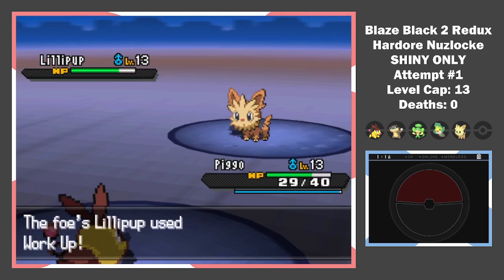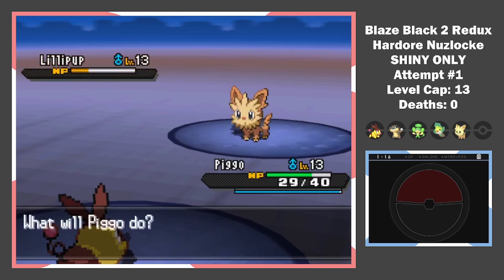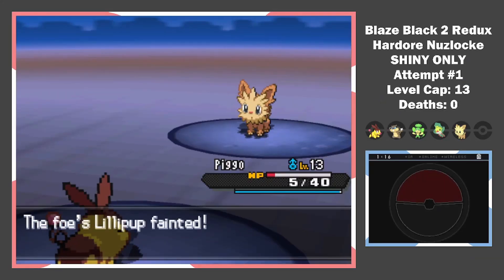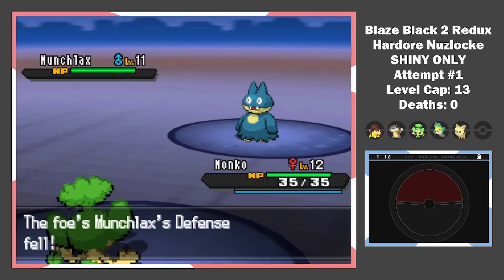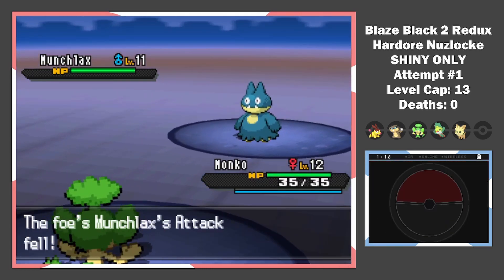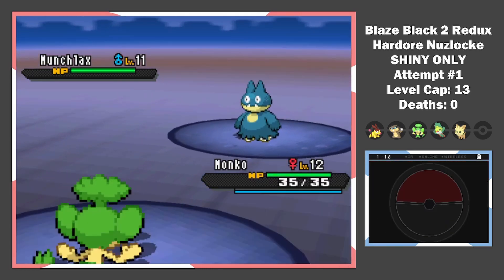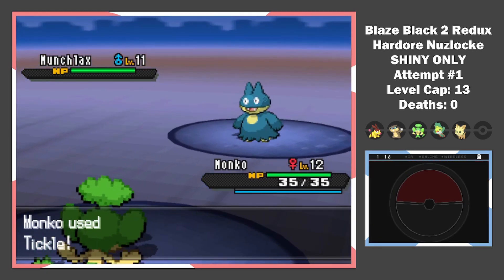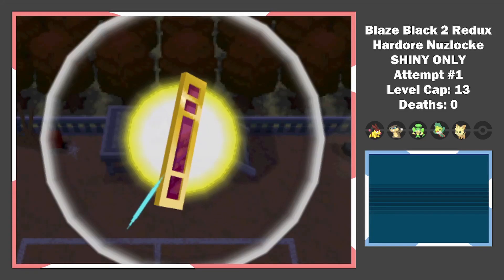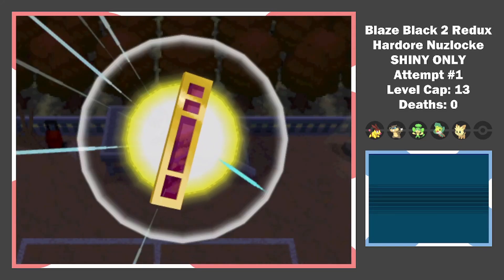Doggo takes the hit and fires back with Retaliate. One more and we beat the Pidove. He sends out his own Lillipup and I misplay hard — I have to switch to Pigo. Fortunately, he goes for Workup twice. We survive on 5 HP and Flame Charge back to his Pokeball. Here comes a Munchlax holding an Eviolite. I counter his Workups with Tickles, lowering his defense every turn. When he hits minus 6 defense, I switch to Patrat and end the battle with Low Kick. That's badge number 1.